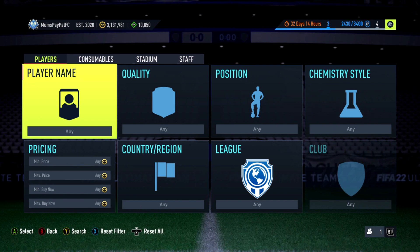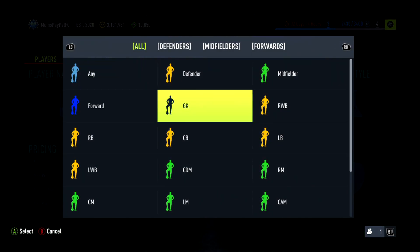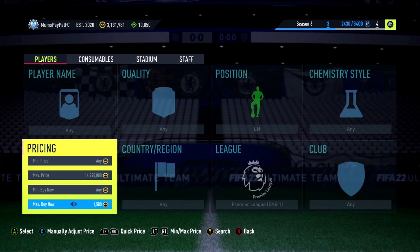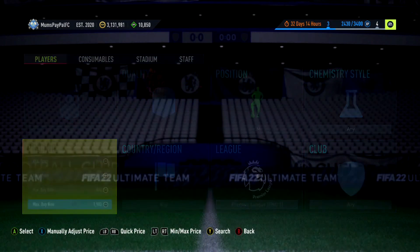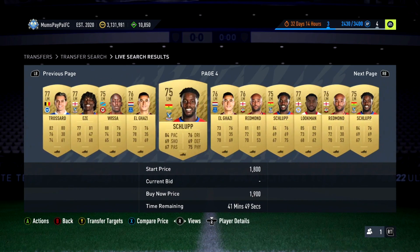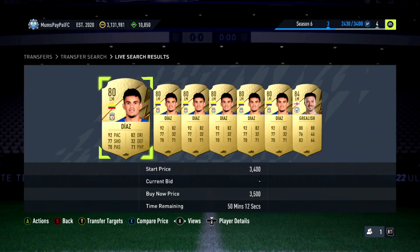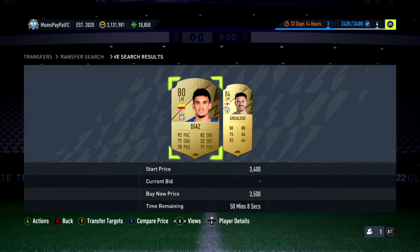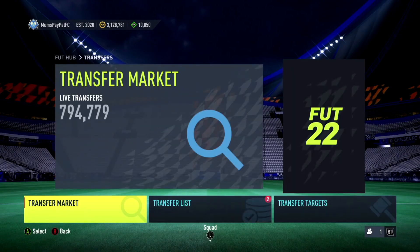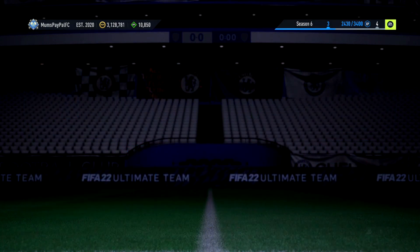Back to a low-tier filter: Premier League Left Mid with no quality filter selected. Non-rare golds get listed for around 800-900 coins but are selling for a minimum of 1.8k right now — very solid. If you want a more expensive filter, go Gold Rare — Diaz is about 3.7k. Just sniped a Grealish card, which I'll keep in the club. For bidding, any non-rare you win for 1.5k or under is a great deal.